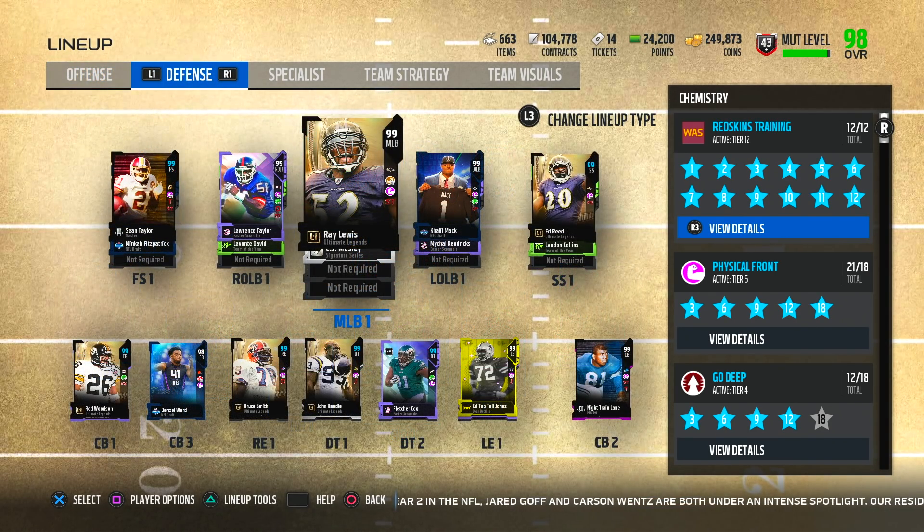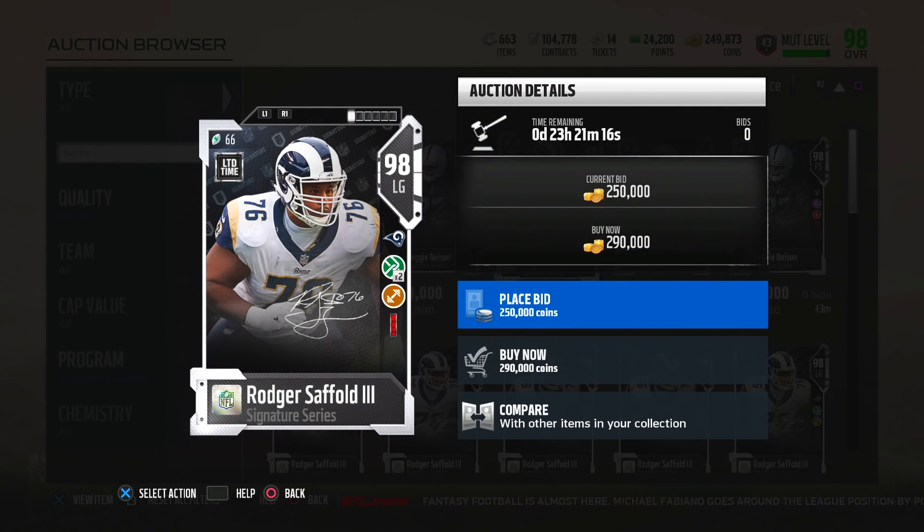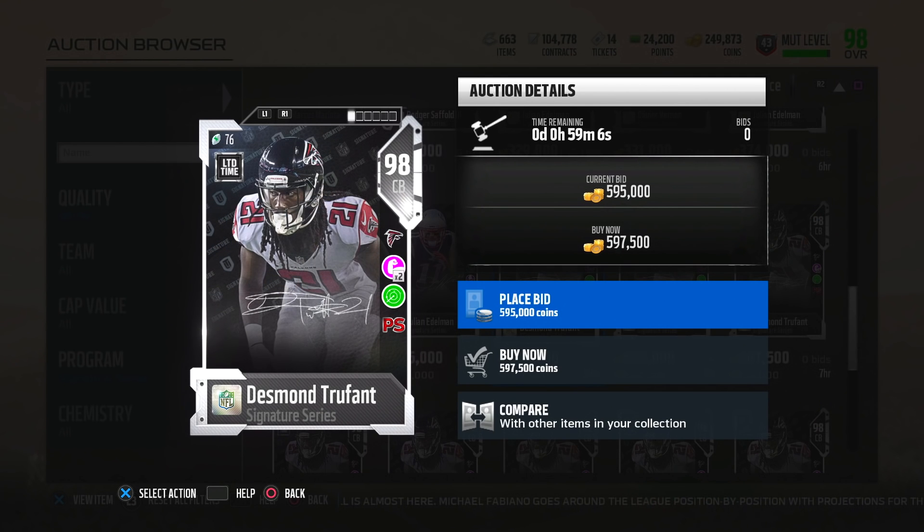Let's switch over to the defense - we brought in Ray Lewis recently. You guys can see the Miami University connection with Sean Taylor, Ray, and of course Ed Reed. This team is looking flawless. They dropped brand new signature players including guys like Roger Saffold the third, 98 overall left guard, and also Desmond Trufant. Let's take a look at his stats.